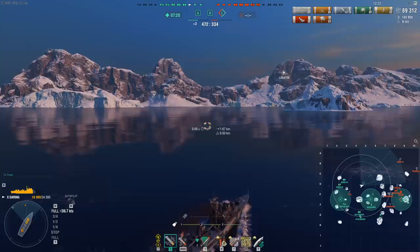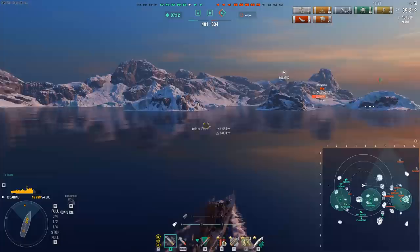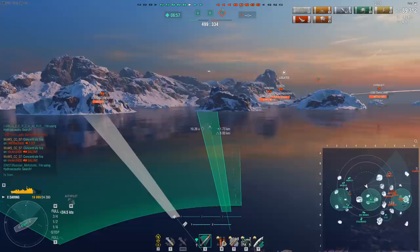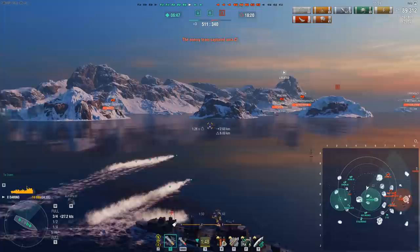The Daring, even without defensive AA and being very vulnerable to rocket planes like pretty much all DDs these days, is actually very good against carriers. Because you see rocket planes come in — so it's not a big deal to use a smoke for them. On other DDs, using a smoke costs one of your 3 smokes and it really stings because you'll be several minutes without one. But on a Daring it's like 'yeah whatever, I'll smoke up' — it cost me one of my 6 smokes, but I'll have another ready in less than a minute.